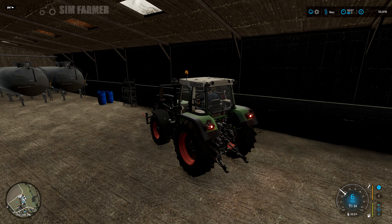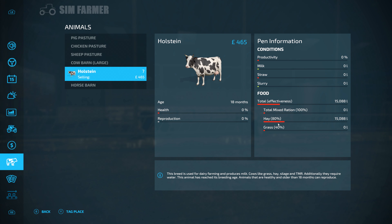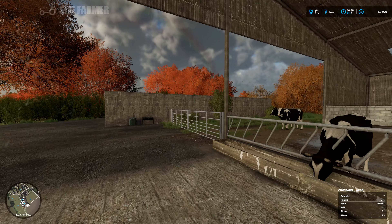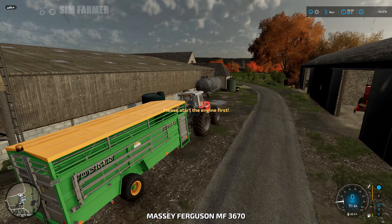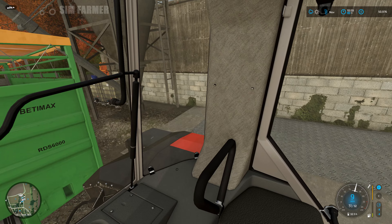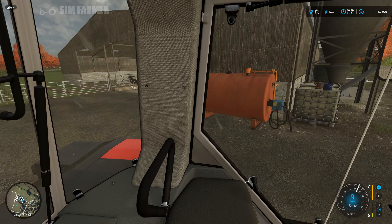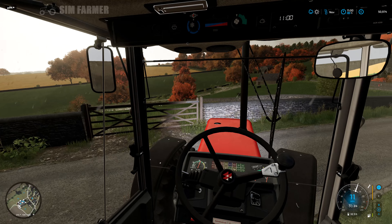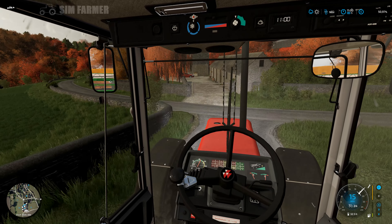We'll get the rest of the cows first — at least they've actually got some feed to get them going. Then we'll look at possibly giving them a bale of straw if we can. I don't know if we can just give them a bale or whether we need an actual straw blower — that's another thing we'll need to find out, and I'm sure many of you already know that from your own save games.